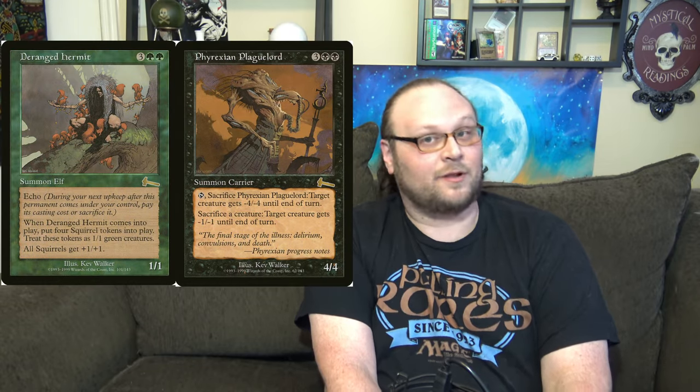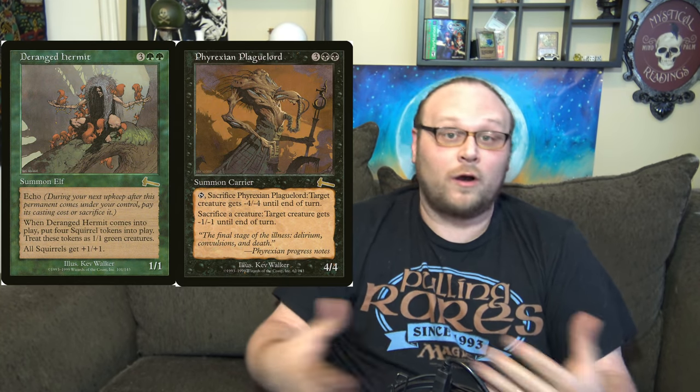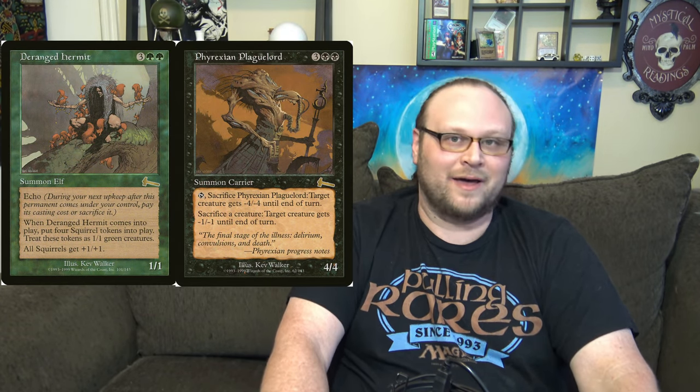First of all, with all of your card choices in a mid-range deck, you want some synergy, but you want your individual pieces to be strong - and that's more true of your threats than any other cards in the deck. Perhaps the most legendary mid-range deck of all time is The Rock, a green-black mid-range deck from about 25 years ago that used cards like Deranged Hermit and Phyrexian Plague Lord at the top end of its curve. These two cards are a perfect example of cards that are great on their own - when drawn individually, both of these cards are very strong.